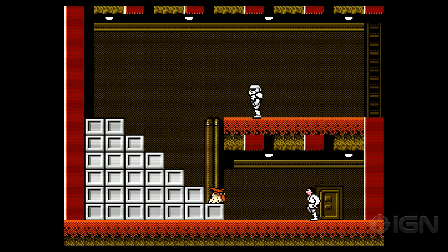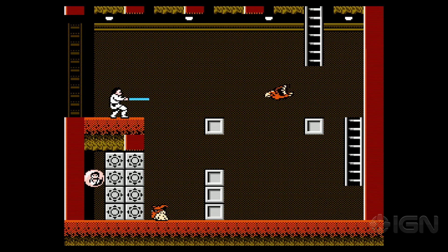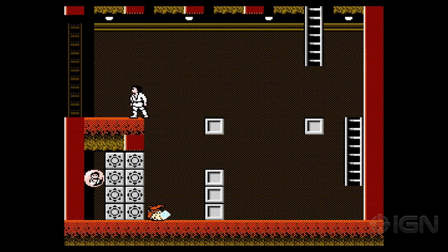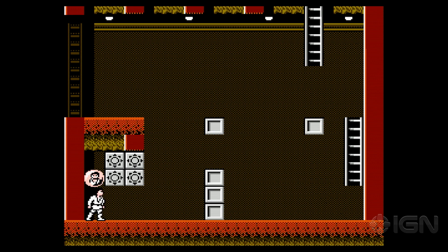You have to jump — there you go. Those shots — 'blast points too accurate for sand people, only imperial stormtroopers are so precise' — and apparently they're inside the sandcrawler now. There are birds in the sandcrawler. This guy in sunglasses is just gonna run right into my lightsaber. There's no down attack, I can't butt stomp this guy. Grab a power-up — that looks like Han Solo.